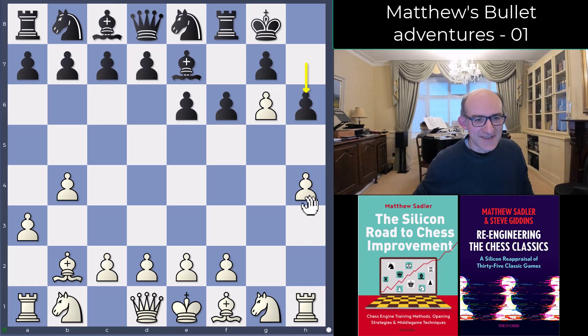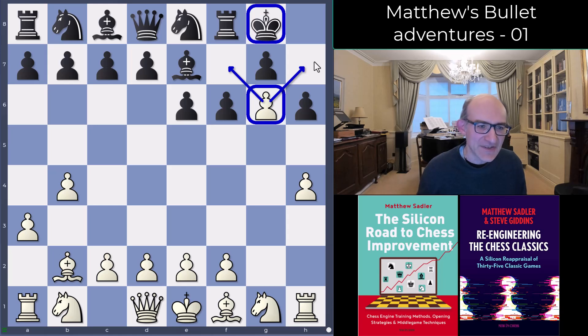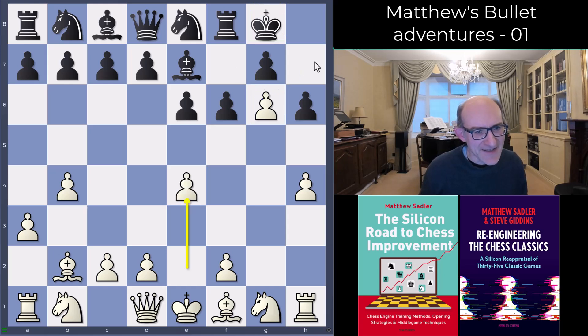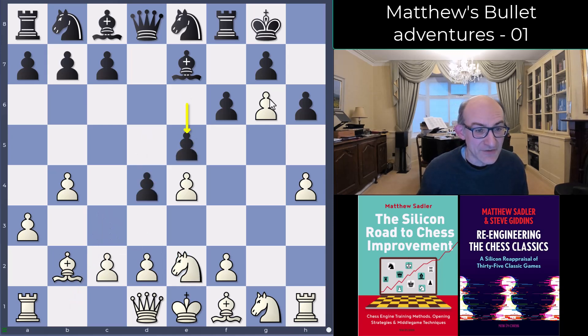Black played h6, so that initial pressure has been absorbed, but I've got this thorn pawn on g6. It was one of the things we noticed with AlphaZero — very keen on getting a pawn like this restricting the black king's movements. I wasn't really sure how to follow up, but I ended up developing: d5, knight c3. If you just let me, I'll go d4 and put stuff in the center, and then I've got this as a massive nail in black's position.